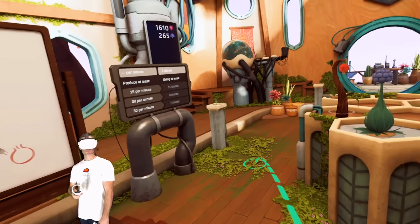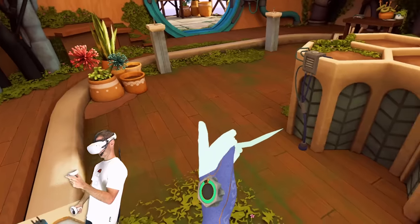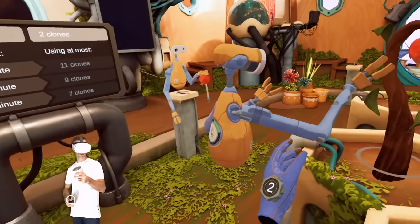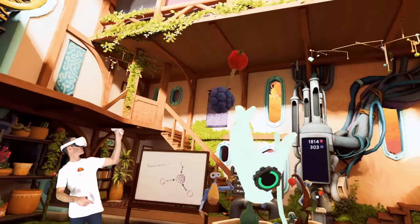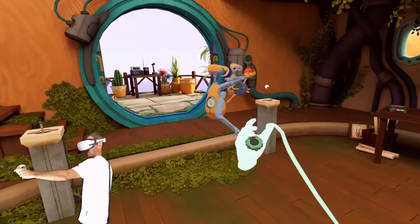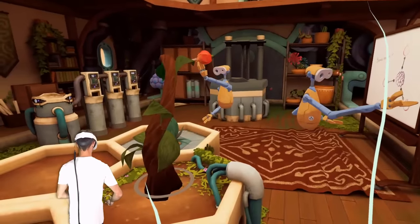So maybe I can get some clones to automate this process. He throws that berry there. We get a clone to grab this one — he catches it, he does this, tosses it back. Then we get a clone to catch that, go like that, and throw that over there. Yes — catch, toss that over there. Come on, catch it, dude. Oh my god, this is insane. Pass me that. Gets this, puts that on there, gets that, puts that on there. Tosses that over that way.